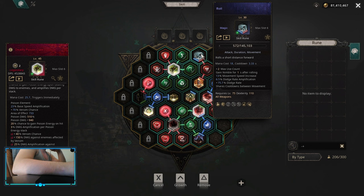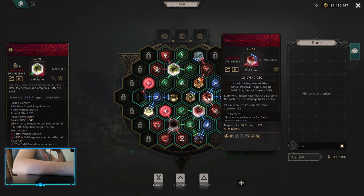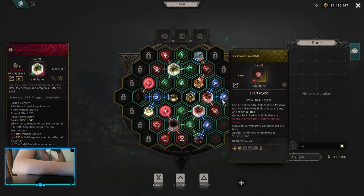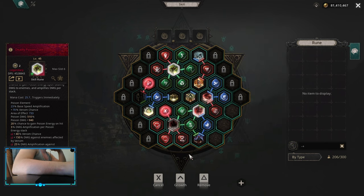For movement you want to do roll with leap attack with a disarm. Illusion acts for fire energies, so you want to have extract on it and dampen resource cost. Everything on the skill board is linked as it should be, so keep that in mind.